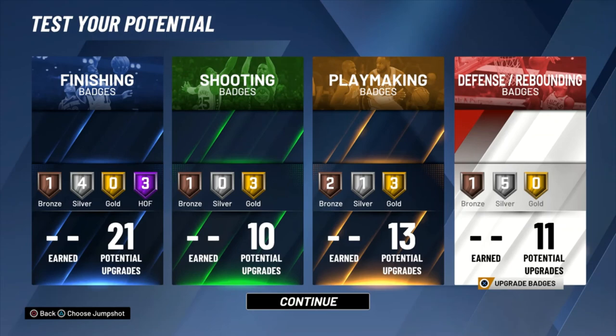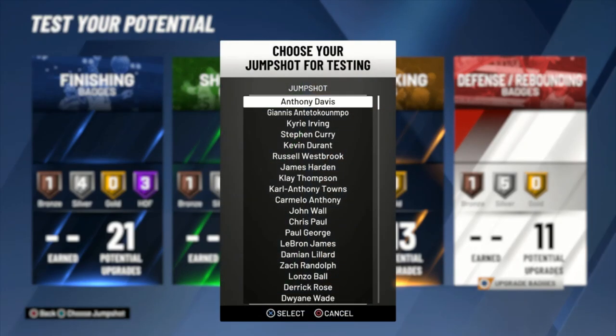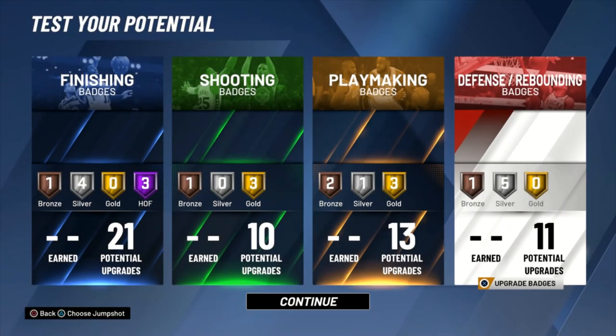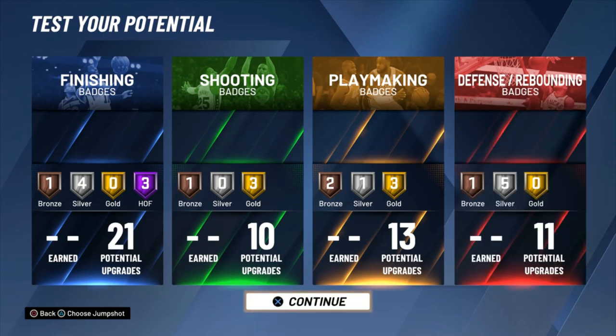That is my Blake Griffin build. The jump shot isn't shown here in this section, but you'll find it in the animation store as well as the jump shot creator. Thanks for listening — drop a like if you enjoyed, and leave a comment if you have suggestions or builds you want me to make based on NBA players. Share with your friends, family, and other 2K players you know. Don't forget to subscribe and turn on notifications — I'll be putting out build videos, gameplay commentary, breakdowns, and highlight mixtapes every month. Just let me know what you want. Thanks again for listening — I'm Toby and I'm out.